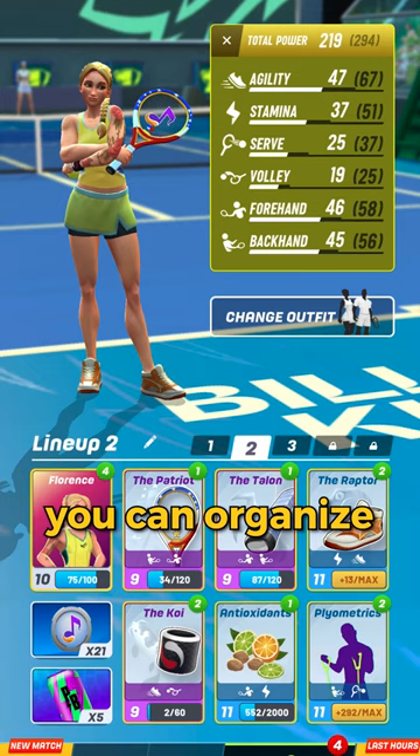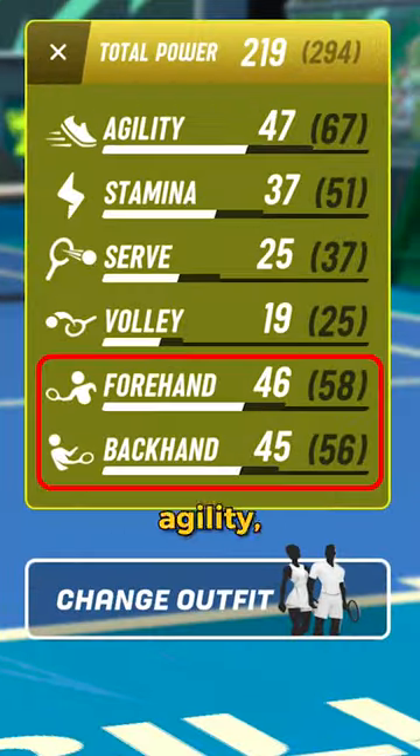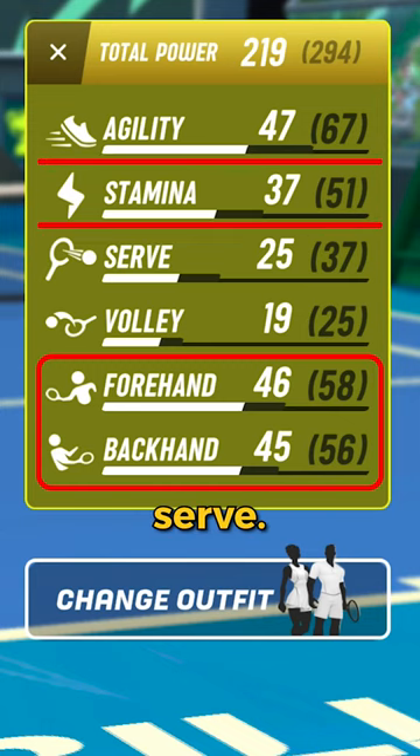Third, starting at level 7 you can organize your cards to play as a baseliner or a counterpuncher, with two strong hands, a lot of agility, stamina, and a weak serve.